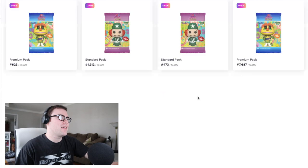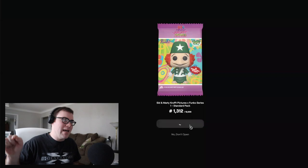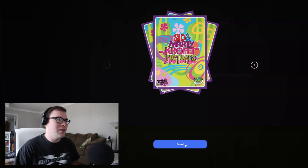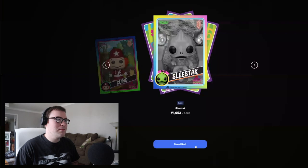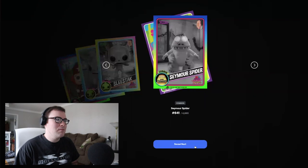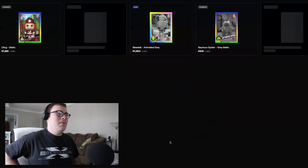We're going to save the 473 until later and open up the 1312 pack — that could possibly be where a legendary is. Starting off with a common Kling, which was the last card we just saw. A rare Sleestack. Another rare Sleestack. A common Seymour Spider. And the last card is a rare HR Puff and Stuff. That's actually a pretty good pack — three rares out of the five cards. You'll get a little bit of wax back when you sell these on Atomic Hub.